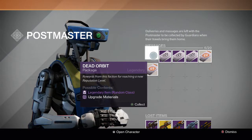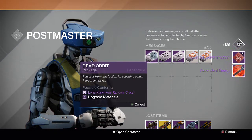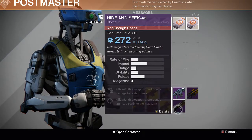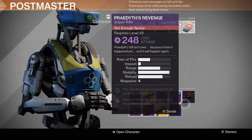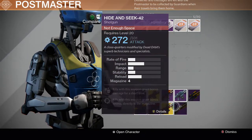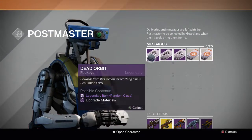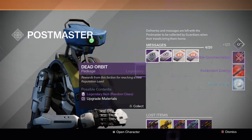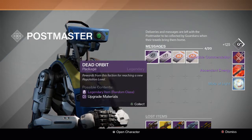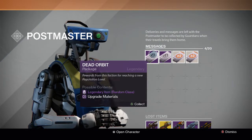For the next one we get a commendation and energy — not the best. Oh, I got something — it's a Hide and Seek. I have a bunch of weapons I just haven't picked up yet, so I believe this came from that because it wasn't there earlier. I got a shotgun out of that one. For the next one we get a combination, ascendant energy, and a motor light.